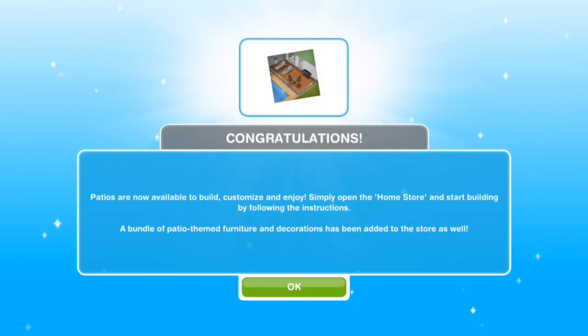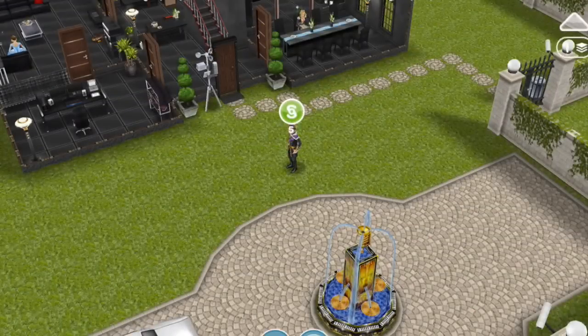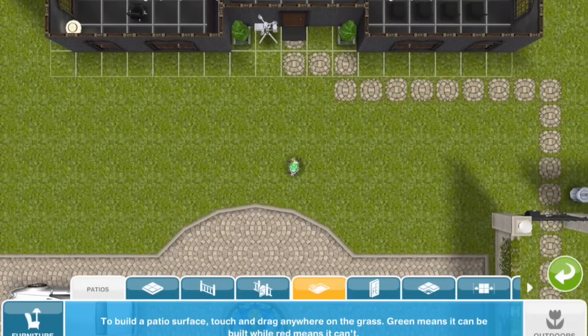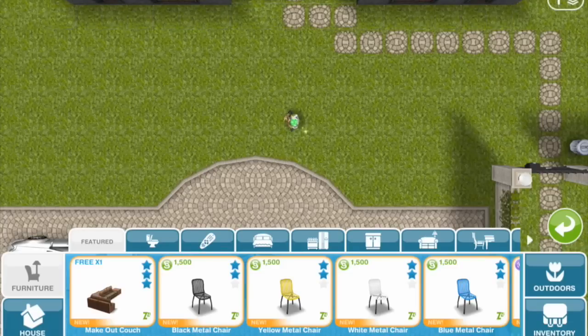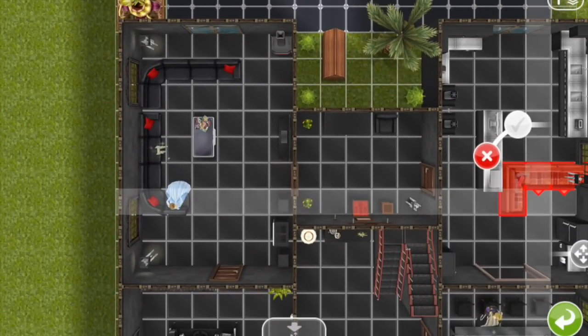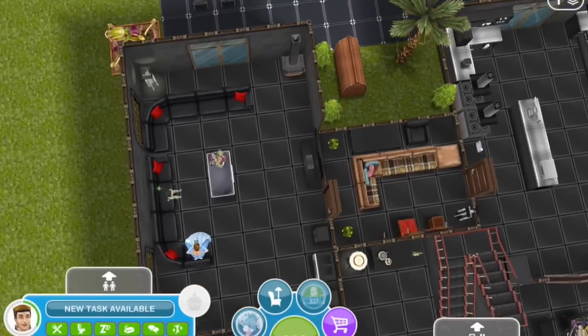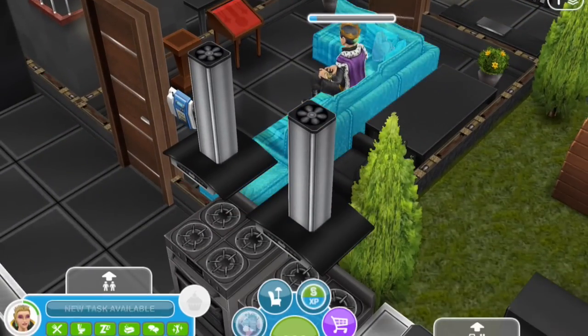Congratulations, patios are now available to build, customize, and enjoy. Simply open the home store and start building by following the instructions. A bundle of patio themed furniture and decorations has been added to the store as well. The make-out couch has been added to the home store - teens can cuddle on it and adults can have make-out sessions. Here's a free make-out couch at three stars. Make out for 16 minutes.